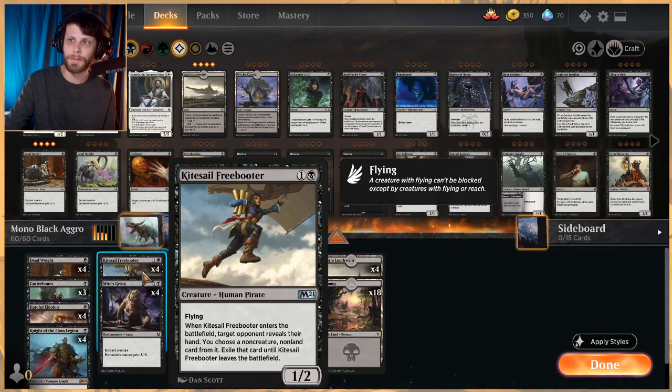The other new card is Kite Sail Freebooter, a reprint introduced with Core Set 2021. It pulls a non-creature, non-land card from the opponent's hand and exiles it until Kite Sail Freebooter leaves the battlefield. It's a flying attacker and a great way to disrupt the opponent's hand and keep us in the game.